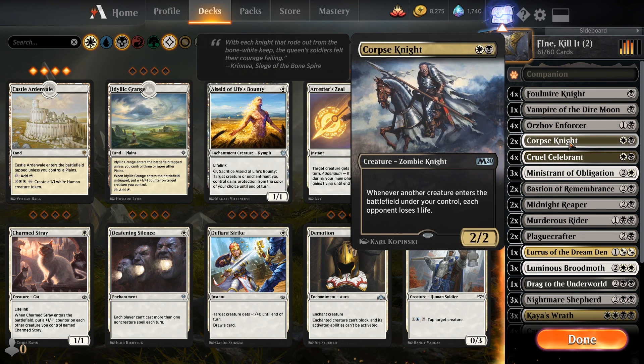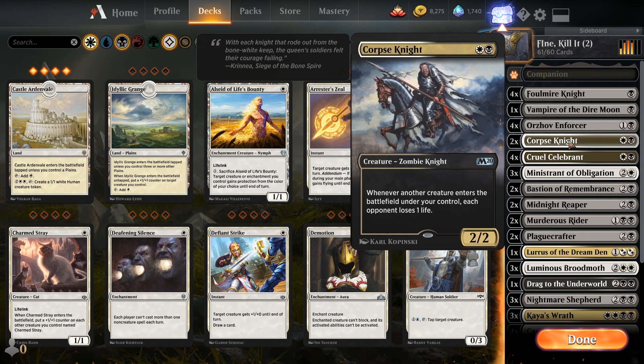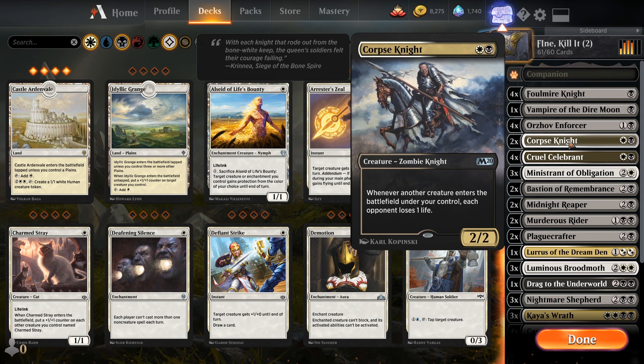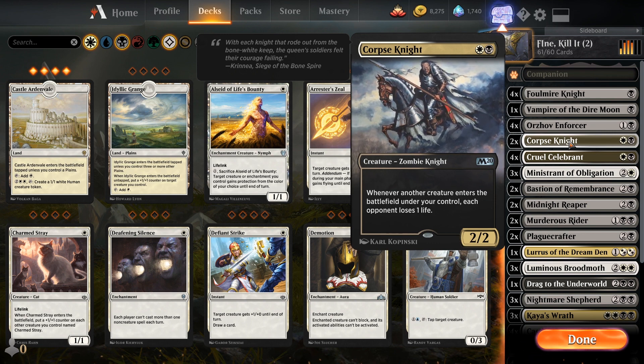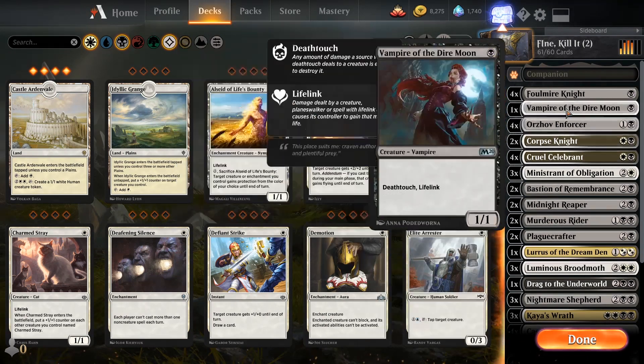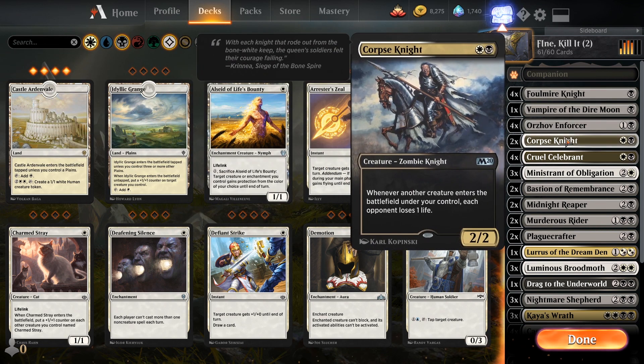Then we got Corpse Knight — I like this. Whatever another creature, token or otherwise, enters the battlefield under your control, each opponent loses one life. You don't gain one life, but it's a 2/2 for two and it's damage going the correct way — their life total going down. I did have to cut it to two copies, because this deck was all 'lose a life to do this,' lose a life to cast Murderous Rider, and eventually you're just too dangerously low and you lose.